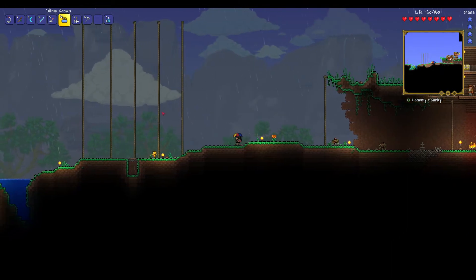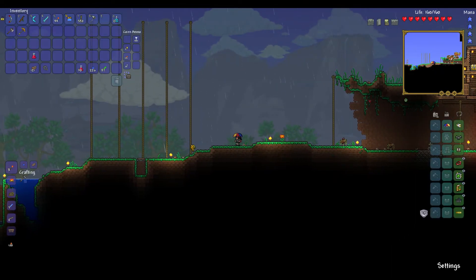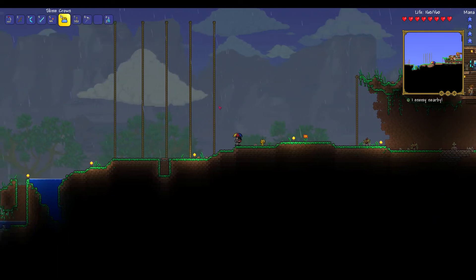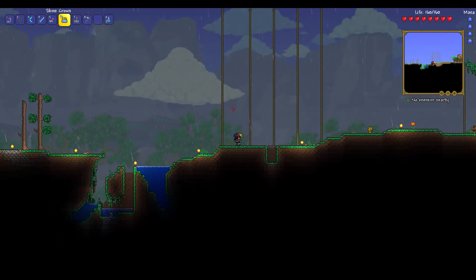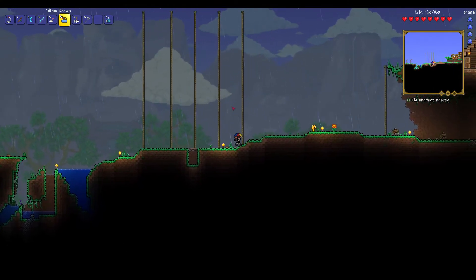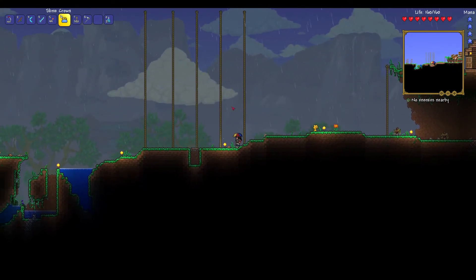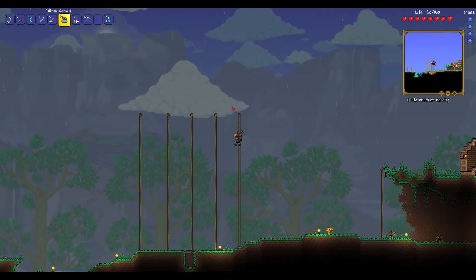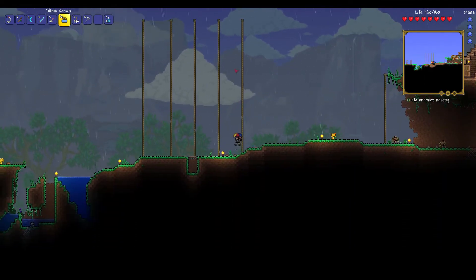All the guides I've seen have been pretty bad. All you need is any basic gear, maybe a silver bow and some jest arrows. I initially thought you needed platforms or rope so you can hop around when he teleports, but if you make it so that you can't see the ground, he won't be able to jump to you, so you just take free damage. You only need one rope here.